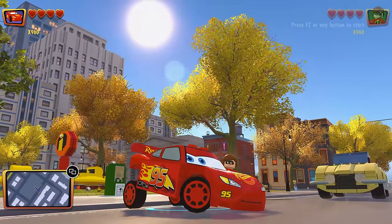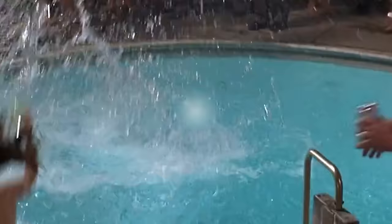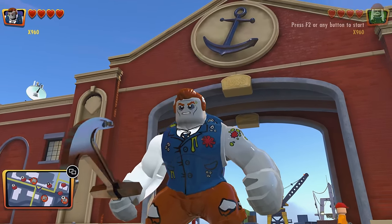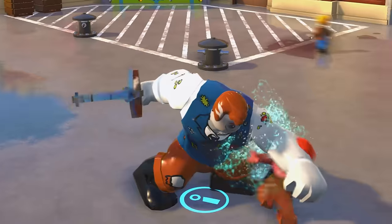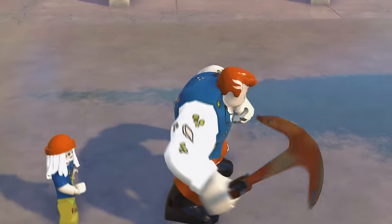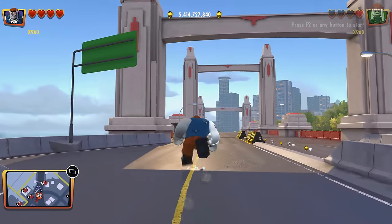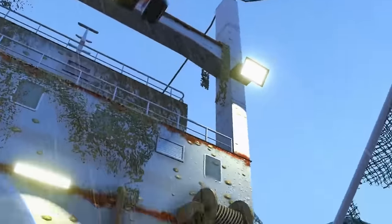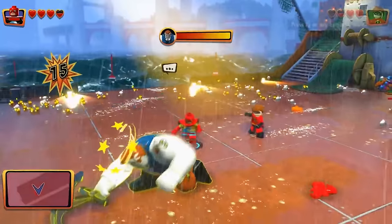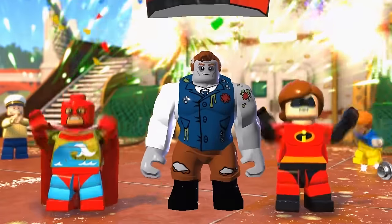Coming in at number 21 — it's the Anchorman from LEGO Incredibles. This character was specifically created for LEGO Incredibles and does not appear in the Incredibles movies, but he's a really cool character. He was basically a news anchorman, and then he got lost at sea and became evil, and then returned to the city to try and take it over — hence why he's called Anchorman. In terms of actually unlocking this character, you need to boss battle within the open world, and it's a really fun, engaging boss for just an open world boss, and then you get the Anchorman.